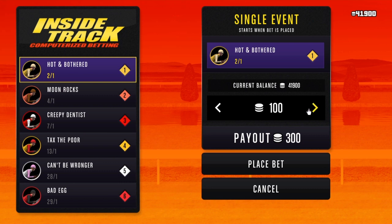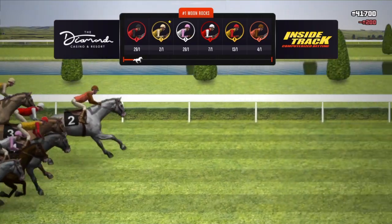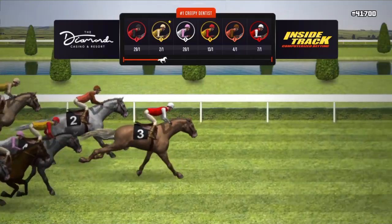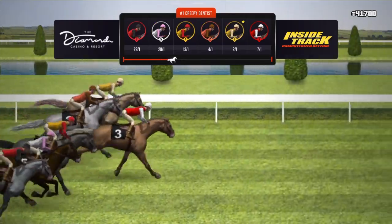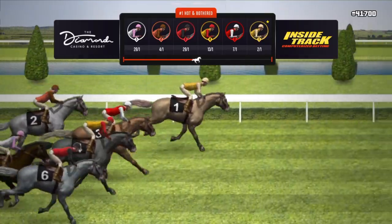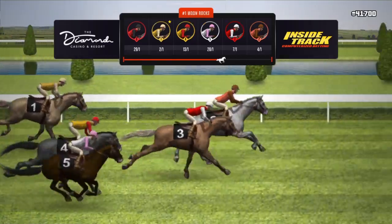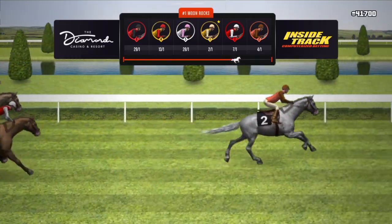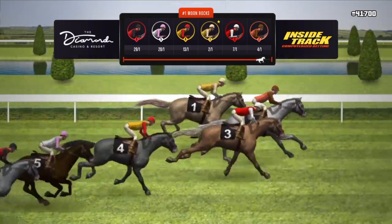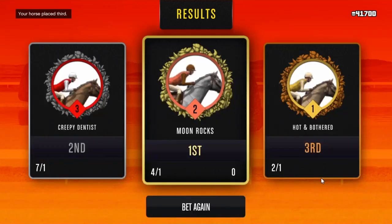We're going to go on number one and see if we can do it again. Push the touchpad, slide it down over Place Bet. A way to know if your horse is going to win is if it's in the middle — if he's slowing down at the halfway point, that gives you an indication your horse might win. Number two sped up from a slow start, and number two won again!